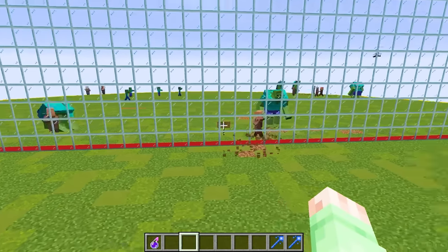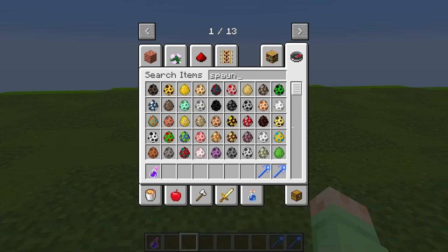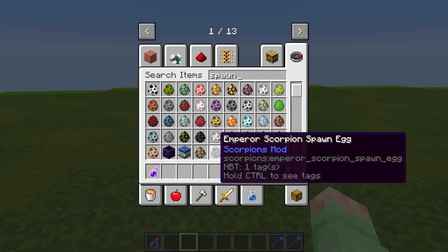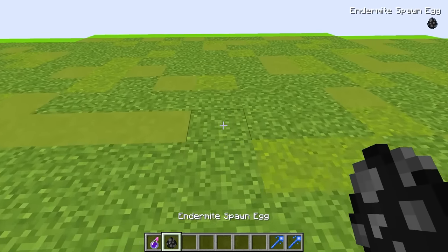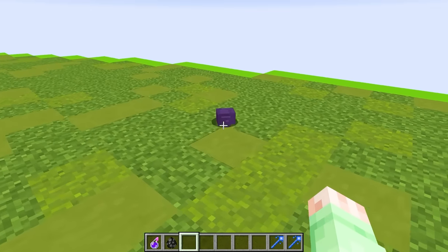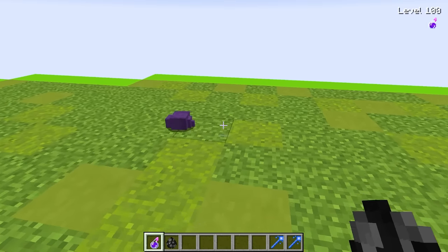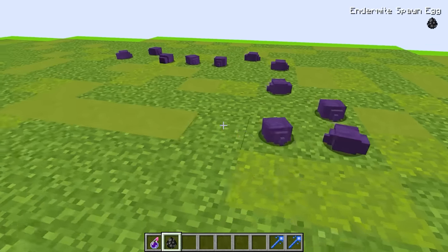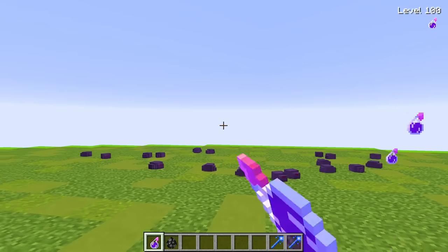Let's actually spawn something in — I want to do the same exact thing as last time! Let's just get the absolute worst mob I can find! And I guess an endermite might actually work! If you don't know what an endermite is, it's basically just the End's version of a silverfish, and they are super, super weak! Just look at this guy — I could probably kill him in like three punches! Yeah, this guy sucks! But even though this guy sucks, he's about to become a thousand times more powerful with the level 100 potion! Let's just go absolute mayhem — let's spawn in like a thousand of these guys and throw all the potions! This is going to be insane!